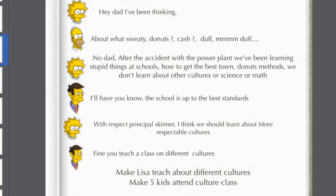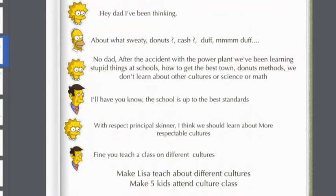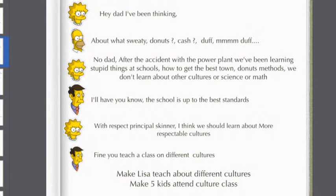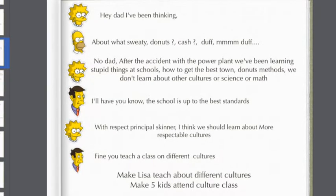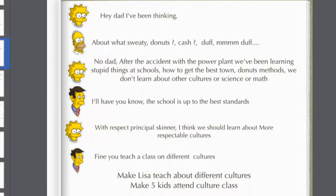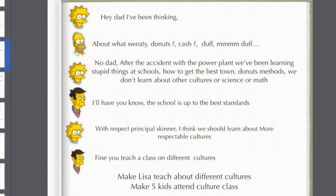Then Lisa says: 'No dad, after an accident with the power plant we've been learning stupid things at school, like how to get the best town doughnut methods — we don't learn about cultures or science or math.' Then Principal Skinner says: 'I'll have you know the school is up to the best standards.' Lisa replies: 'With respect, Principal Skinner, I think we should learn about more respectable cultures.' And Skinner says: 'Fine — you teach a class on different cultures.' Then we have tasks: make Lisa teach about different cultures, and make five students attend Lisa's culture class — it should be six hours long.